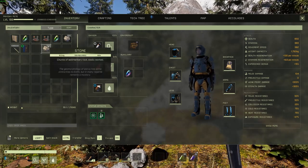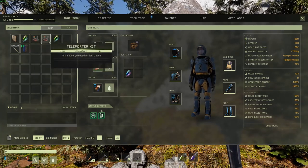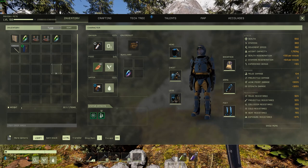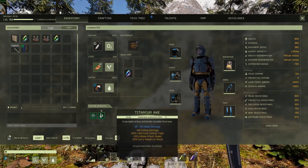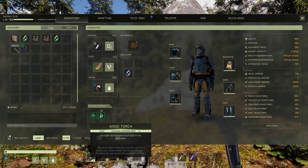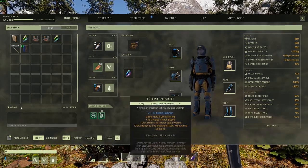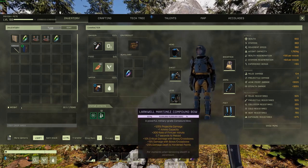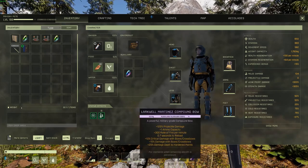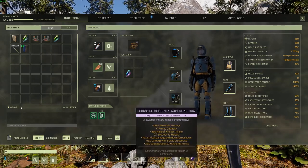We'll save discussion about the teleporter functionality and other enhancements for my Part 3 video. A couple of notes on your gear: all the tools, including the torch, have their durability cranked, so you'll never run out of torchlight with this one torch, and your titanium pickaxe, knife, and wood axe, along with the compound bow, will never need repair. You'll also notice that you have more inventory slots to work with and increased carrying capacity to make those mining trips worthwhile.